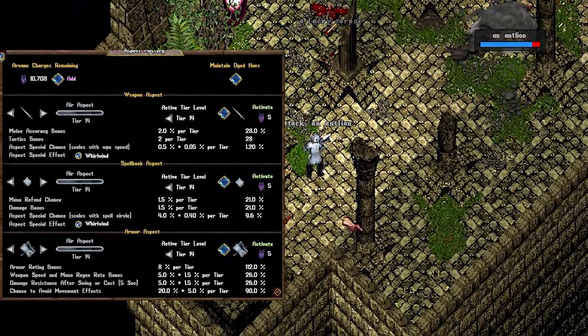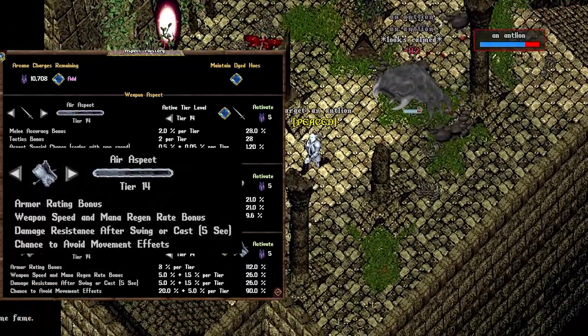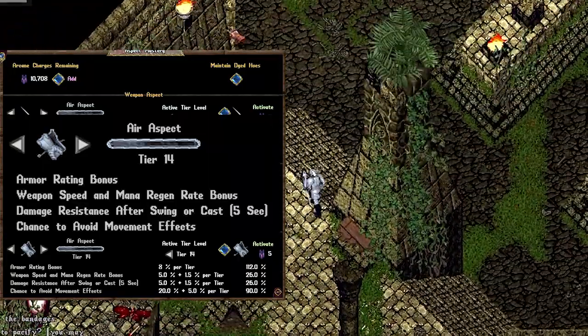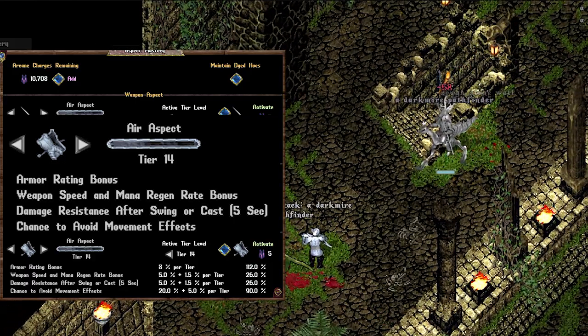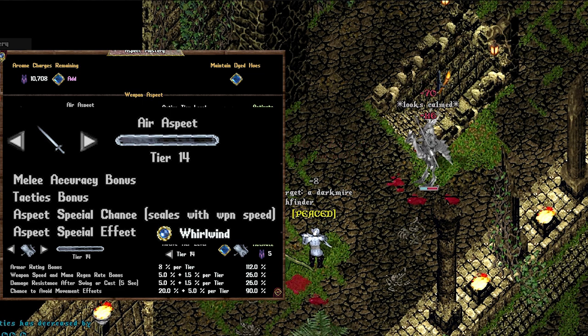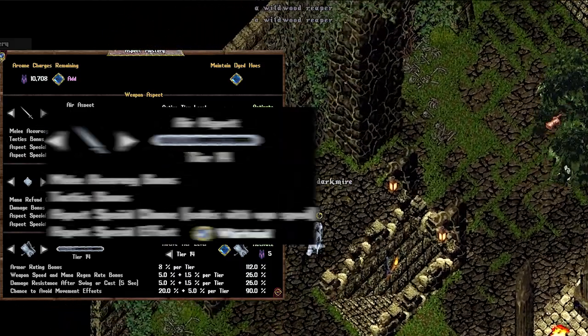Let's start with Air. Air Armor helps with how fast you swing your weapon, as well as how fast you regain mana. It also increases damage resistance as you're damaging the enemy, and it helps you avoid movement and pairing effects like hinders — for example, the Nogalids in Cavernim. The damage proc is Whirlwind, which does AoE damage and reduces the enemy's defense. Air Armor is really popular with melee templates currently due to the increased swing speed.